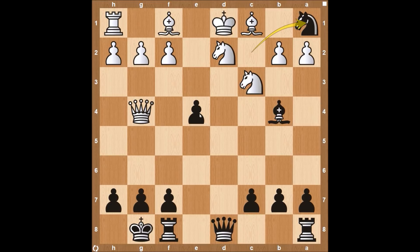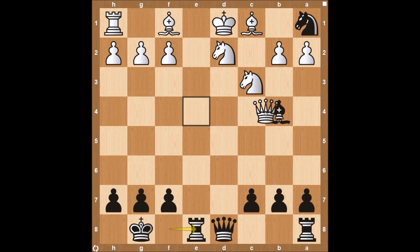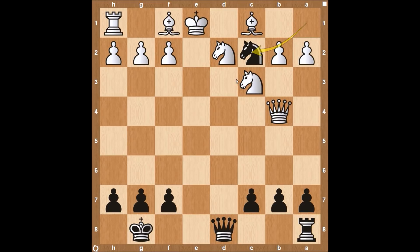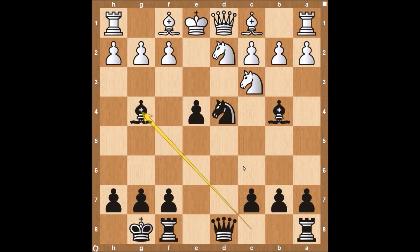Now it looks like the pawn here on e4 is free for the taking — queen takes on e4. But now a tricky move of rook to e8. This attacks the queen, and it just looks like white can continue to gobble up material, but it's not that easy. If the queen takes here on b4, then there's a nice little deflection with rook to e1 check. The king can't come to c2 because of the knight, and so after the king takes, the knight swings back to c2. We have a similar position as before — once the queen takes on b4, the knight's on c2 forking the queen. We see the king come to d1, and then the knight takes on b4.